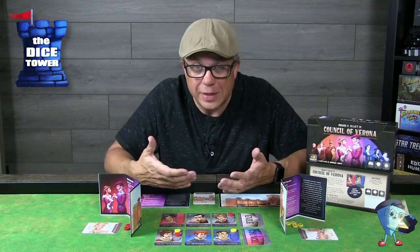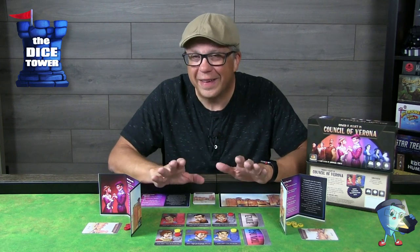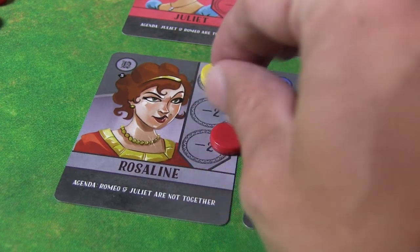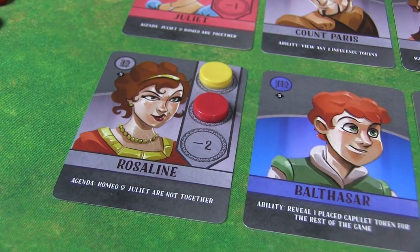You don't always have to place tokens and you don't always have to use the abilities, but you are trying to get the maximum amount of points. You also have to look out for poison, because you may have a good plan in place and the card you need the most has been poisoned at the end. Of course, the player with the most points is going to win the game.